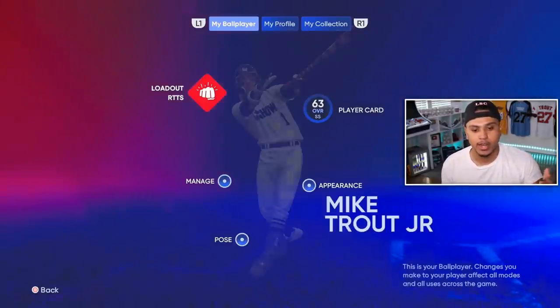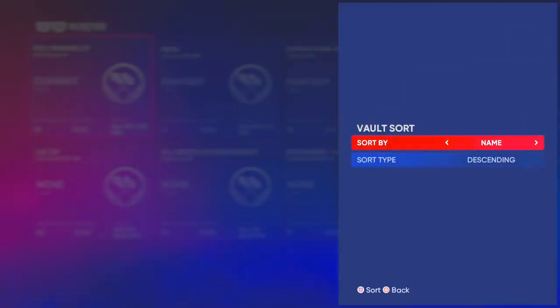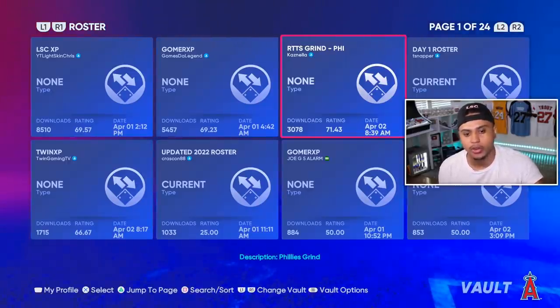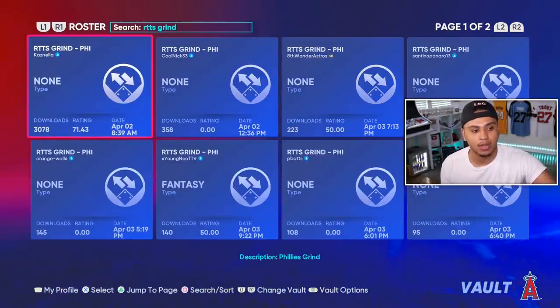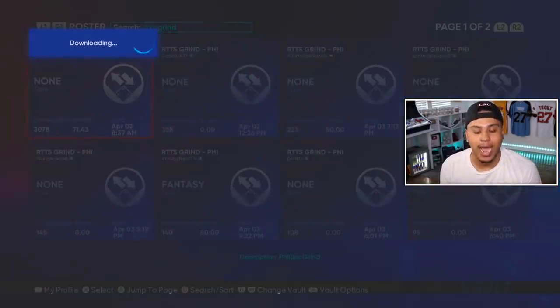Now that you know how archetypes work, let's jump into the actual method. Come to the top right corner to download a roster. Go into the Vault, click R1, go to Downloads, and press Search. Search for 'Road to the Show Grind Philadelphia' — that's the one you want to download, by casnella. If you don't see it, go to search, type 'RTTS Grind' with a space between those words and casnella's roster will pop up first. It had 3,000 downloads at time of recording.